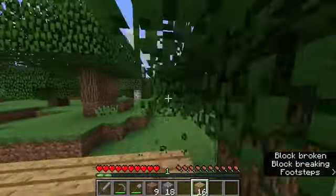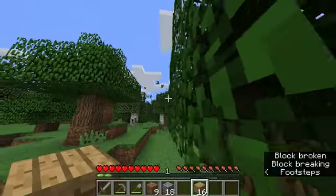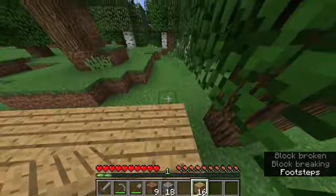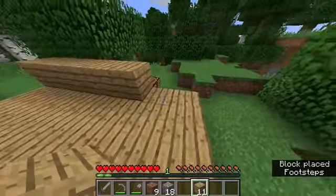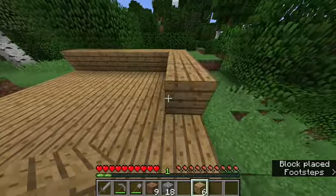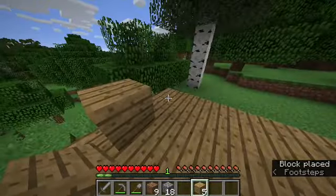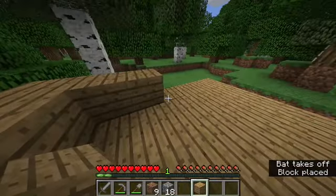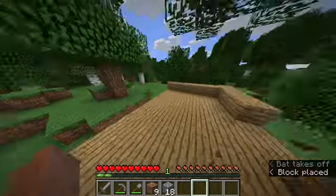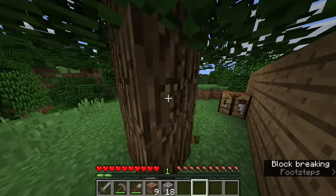I'm going to flatten this out and start building my walls. Double door — okay, let's get some more wood by chopping this tree down. My crafting table's there.